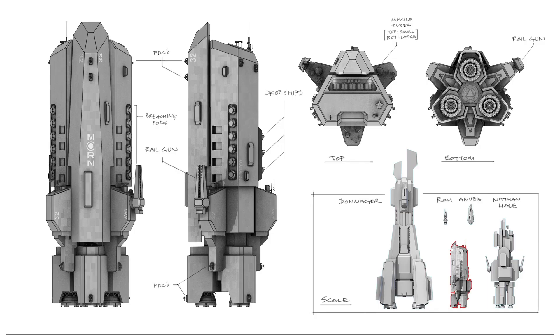After this we get these turnarounds of the Sirocco and it's starting to look like the final render. These designs were made in 3D, and Northfront does this quite often. We also have some scale references with the Sirocco next to the Donager, Nathan Hale, Anubis, and Rossi.